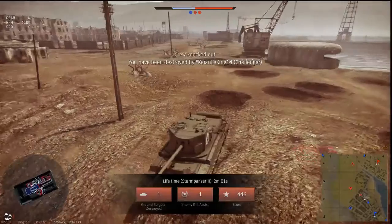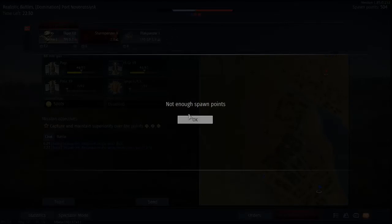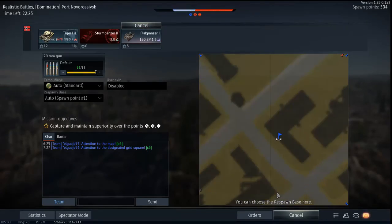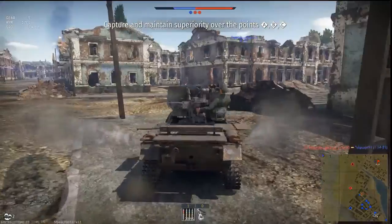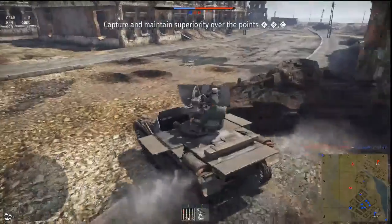Guys, we might have enough points to bring up a Tiger again, but no, we don't. Alright guys, we're just stuck with the Flakpanzer. I just unlocked this guy, so I don't know how it's gonna go. So yeah guys, this is the Flakpanzer. Not the fastest thing in the world.